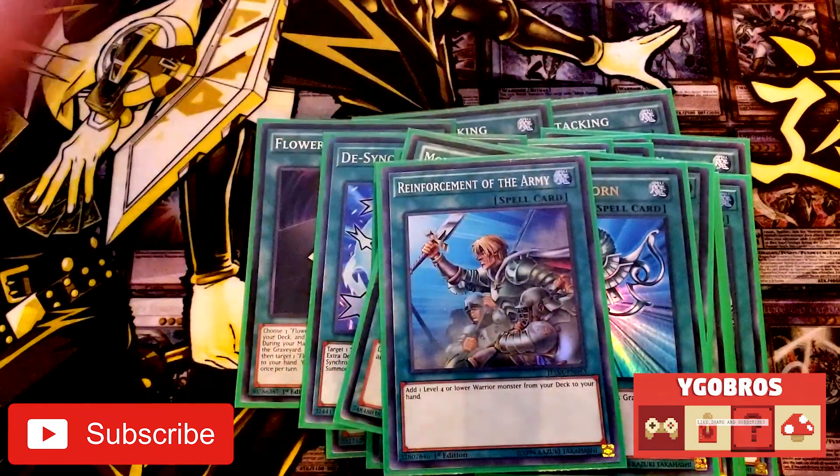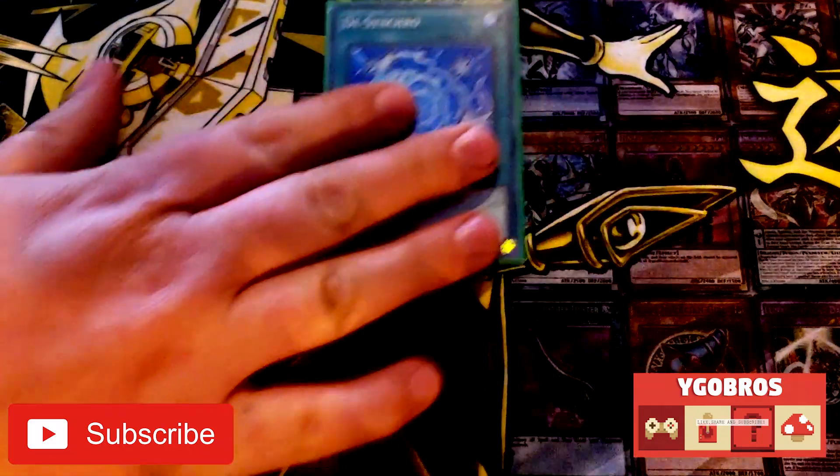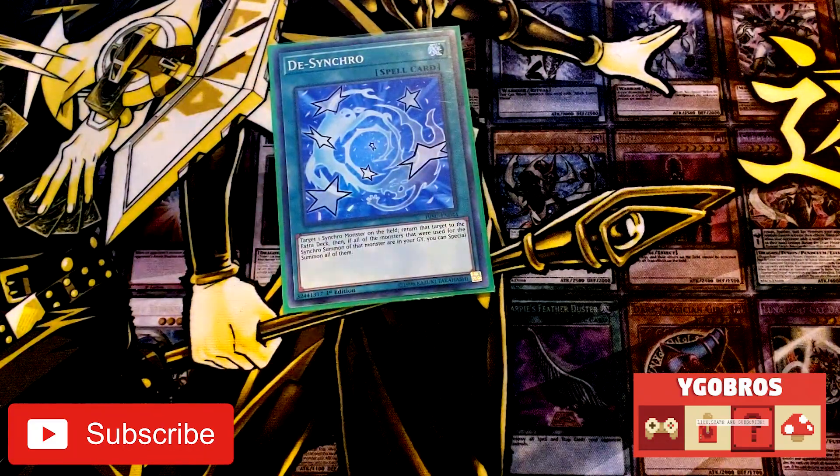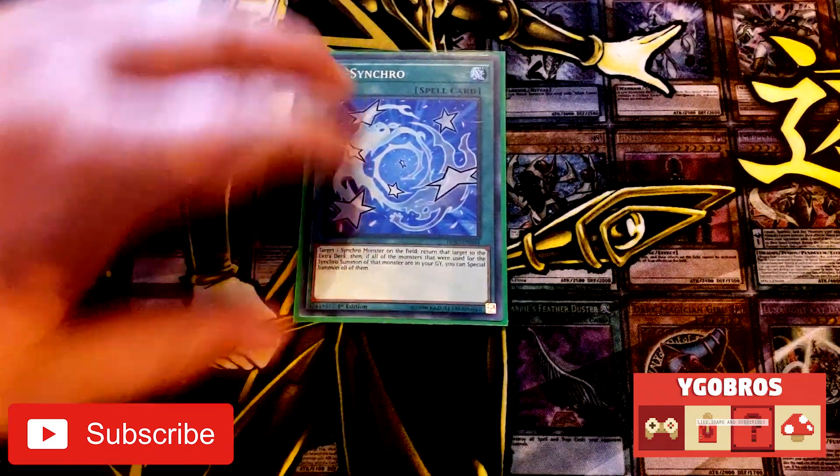Reinforcements of the Army as well. I want to highlight D-Synchro real quick: keep in mind that the Flower Cardians activate when they are special summoned, so D-Synchro will trigger the Flower Cardian effects once they hit the board again. Keep that in mind when you use this card.